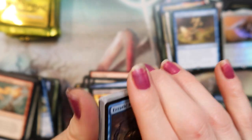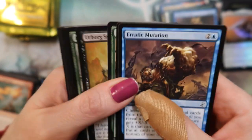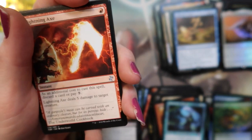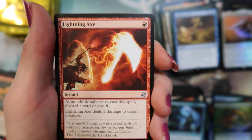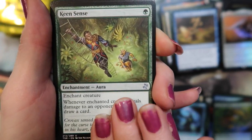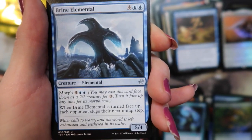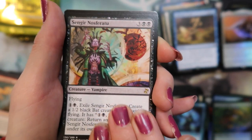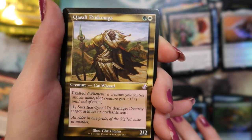Goblin — gobble gobble. If I could make the noise that the Zelda goblins made, you know. Lightning Axe. Keen Sense, Brian Elemental. Sengir Nosferatu. And a Ghazali Pride Mage.